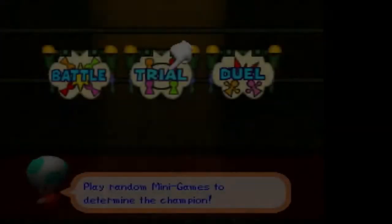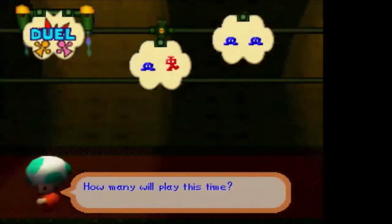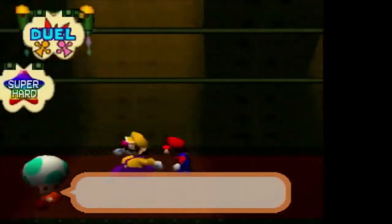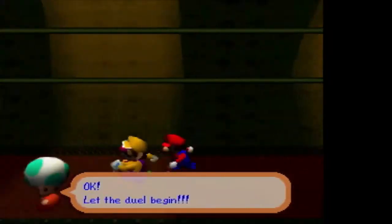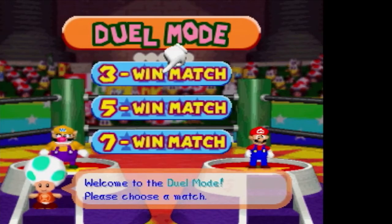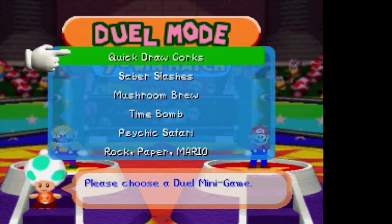Now let's look at the other modes. Duel mode is basically the same as Battle except instead of four players you have two players, because it's all duel minigames. You have a super hard option. You also get to pick a three, five, or seven win match, and you can select random duels or manually pick which duels you do each time — all six duel minigames are available to pick from.